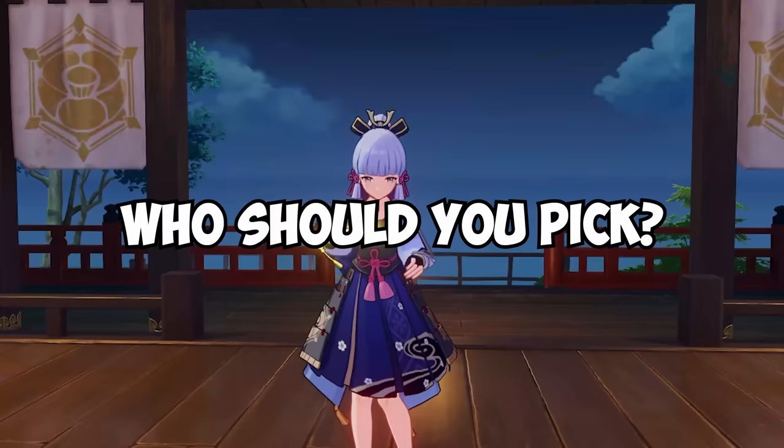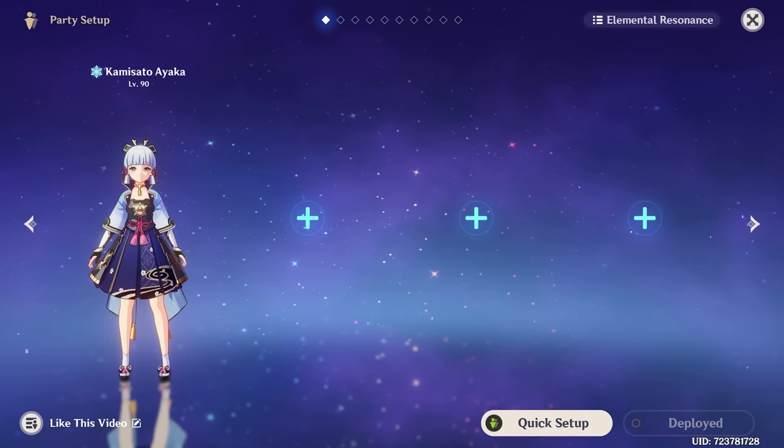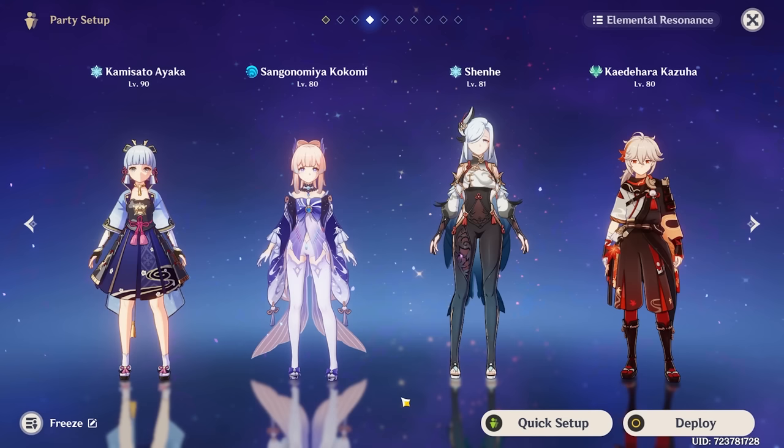Who you pick is the fun part, because you can't really go wrong with any choice. You can use Shenhe, Kaeya, Rosaria, Chongyun, or even Diona as the secondary cryo character; Mona, Kokomi, Xingqiu, or Barbara as hydro appliers; and Sucrose, Kazuha, or even Venti for swirl reactions. Her most optimal team is Ayaka, Kokomi, Shenhe, and Kazuha.